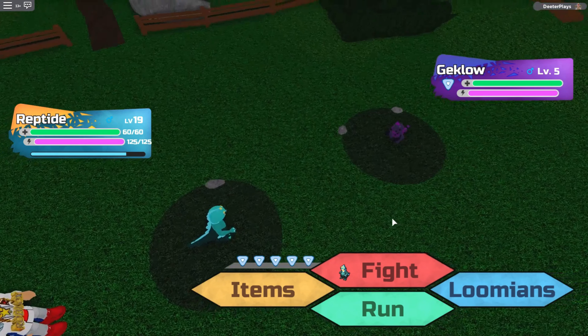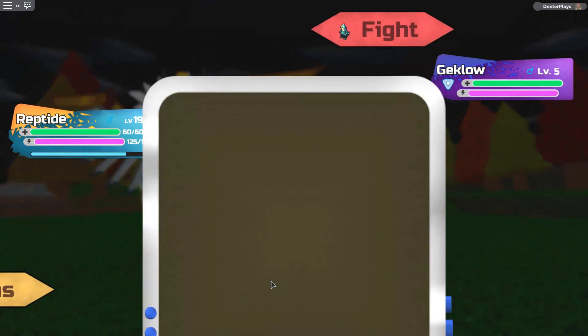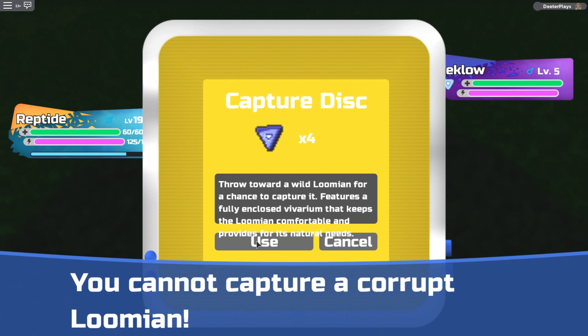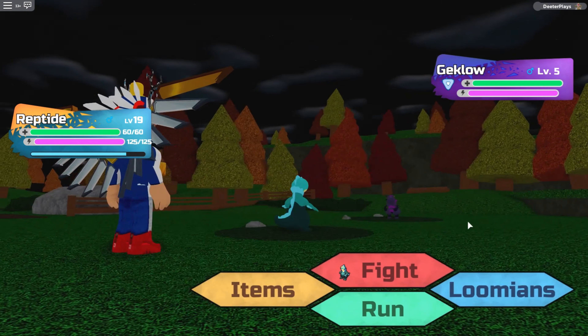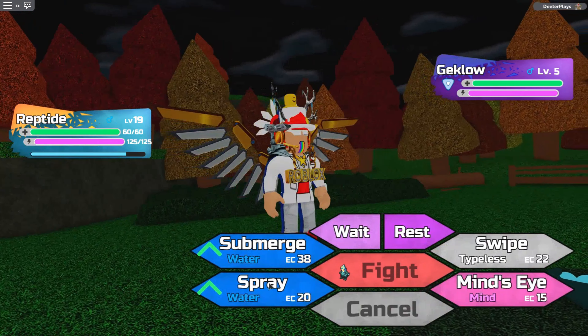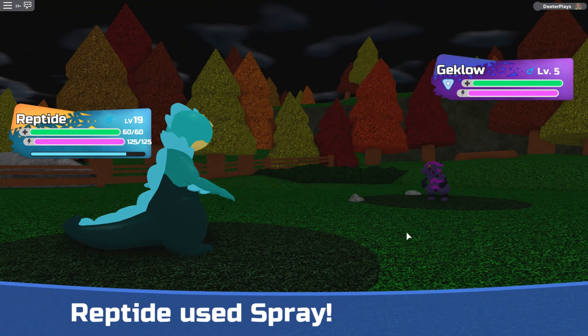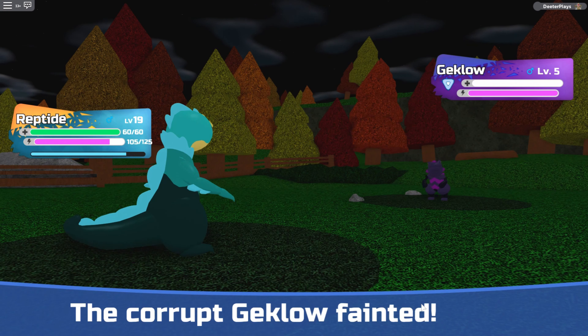Now if you want to get a shard, you have to encounter a corrupted somewhere in the wild. Encountering the corrupted is very, very rare — even less common than encountering a Gleaming or any Duskit by themselves. I think it's like 0.02% or maybe less. You just have to go and grind and keep trying to get some in the wild.